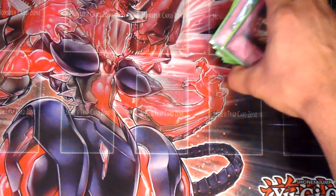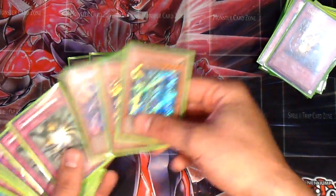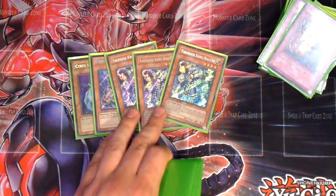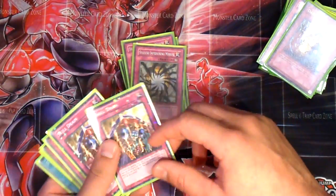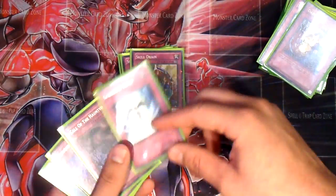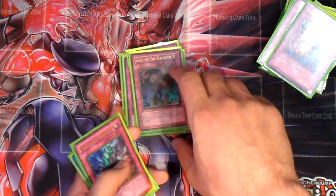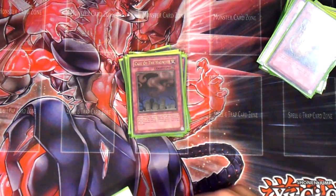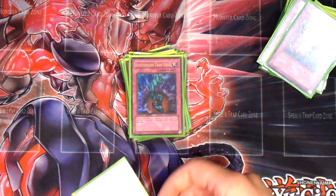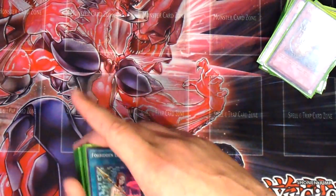The side deck is 2 Cyber Dragons — the deck has a little bit of beatdown. 3 Thunder Kings, which playtest pretty well. 2 Shadow-Imprisoning Mirrors for games against Dark World and Inzektor matchups. 2 Skill Drains for Inzektors. The 1 Starlight Road — basically when you side in Skill Drains or anything, you side in Starlight Road for extra protection. Call of the Haunted for a little bit more pressure — if you're playing against certain decks like Hero Beat, you want to get your Stardust Dragon back on the field pretty quick, so it's good to have. 1 Bottomless Trap Hole. And 2 Forbidden Lance, which has been playtesting pretty well in the side deck. It's just a good card all the way around.